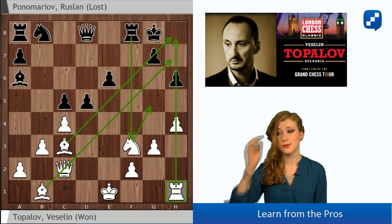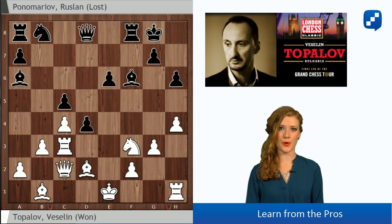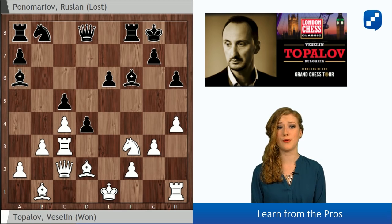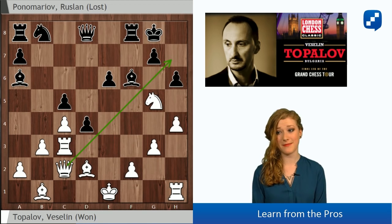That's why after Qc2, Ponomaryov decided not to capture the rook but attack it with a pawn. Because if you attack a rook with a pawn, the rook has to move. It's not normal to give up a rook for a pawn. Well, Topalov doesn't care that his rook is hanging - he just puts yet another piece into capture. So now Black can either capture the rook or capture the knight. So many pieces are hanging but Black is mated.